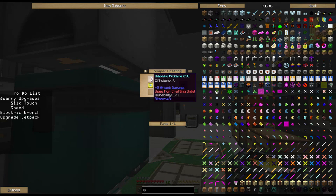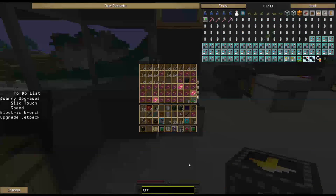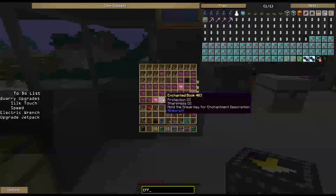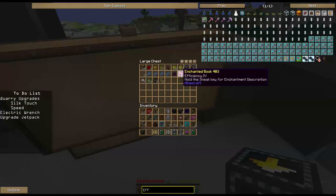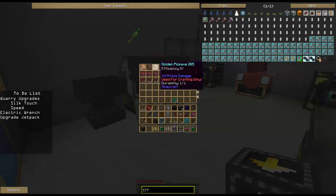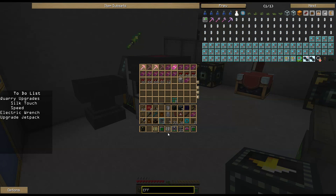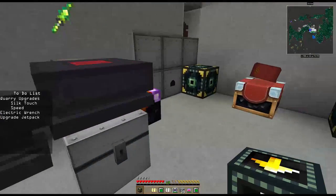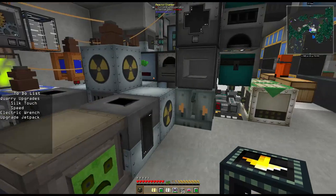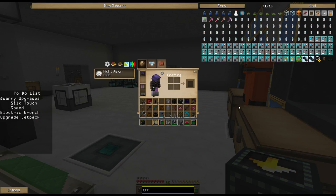For the final tier we're going to need two efficiency 5 upgrades. I don't think I have any efficiency 5 upgrades. We've got 4, 4, 3, 4, 3, 3, 4, 4, and Fortune 3. So right now I can't make that one — I'm going to have to do some more digging through my recipes to get it. But we can now double the speed of our Ender Quarry, and that's pretty nice.